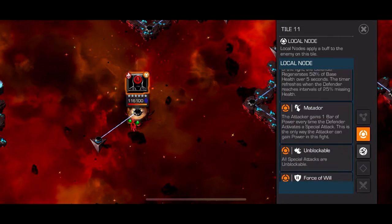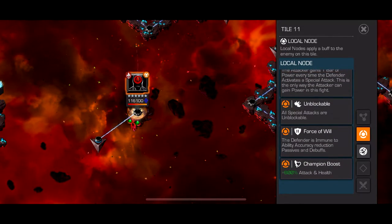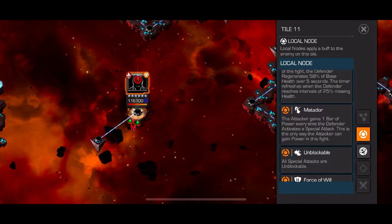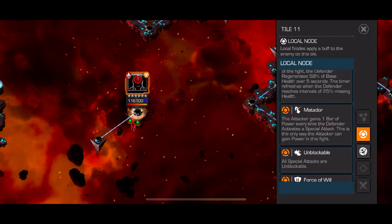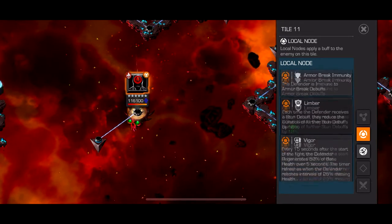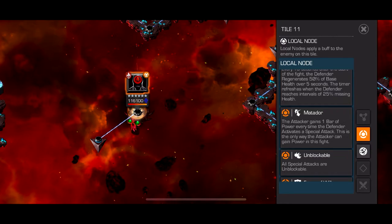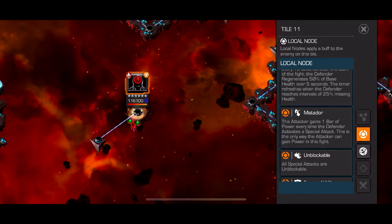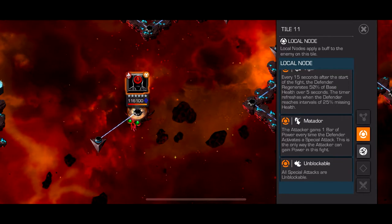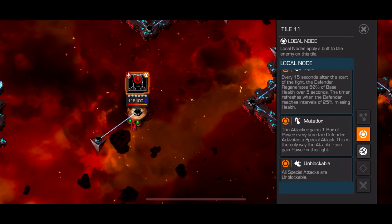Then you hit the Symbiote Adaptoid boss: immune to armor breaks, Limber, Vigor, Matador, all special attacks are unblockable, and immune to ability accuracy. He has about 650,000 health. Don't worry too much about Vigor or Limber since you won't be parrying too much. His natural abilities are Unstoppable and Power Gain at set intervals, and the Matador node actually works in your favor.